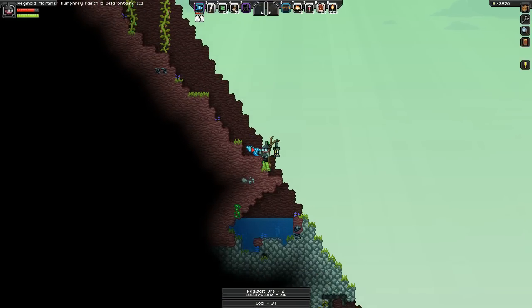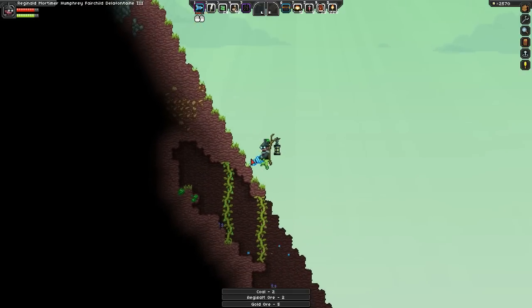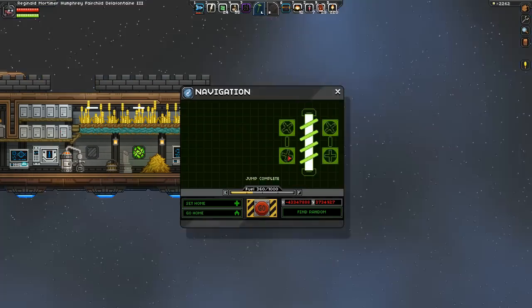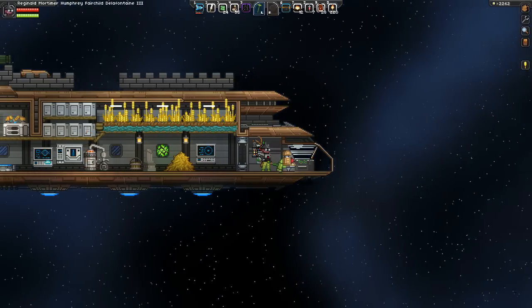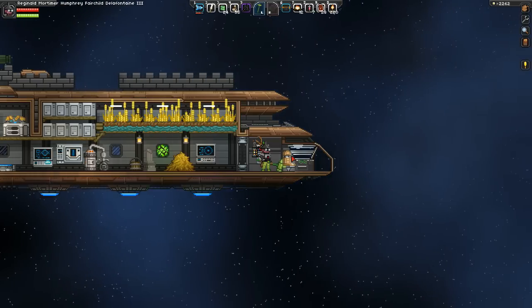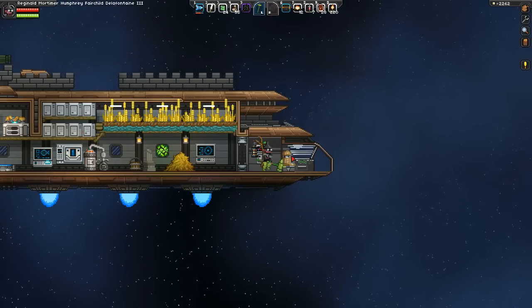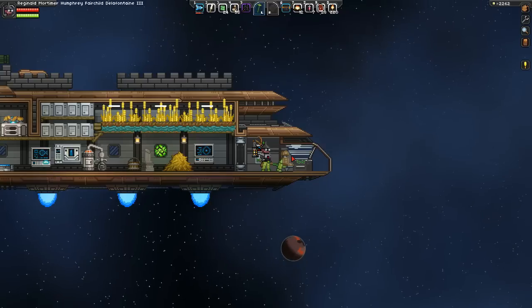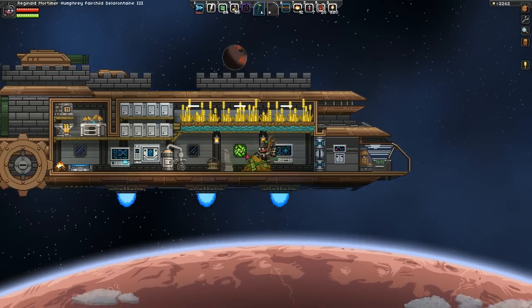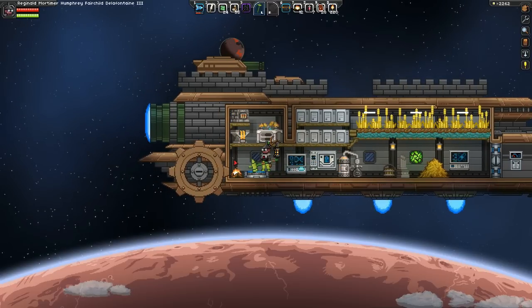Nothing interesting on this planet so far, let's go look somewhere else. Time to try out another planet — we're headed for a desert planet in the same system, this time level 7. The planet we were just on was level 5. The one we were on before that was kicking our ass so hard was a level 9, but we have some new items now.